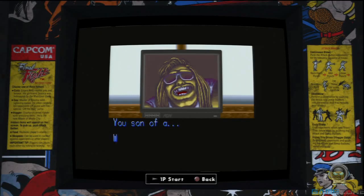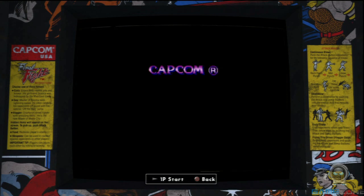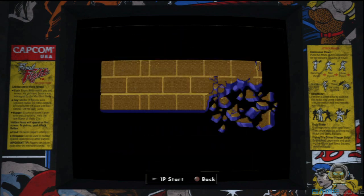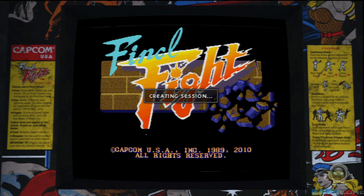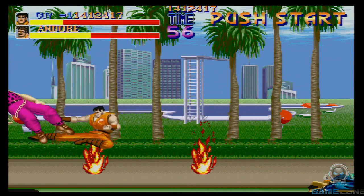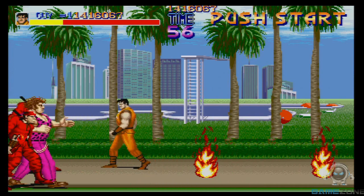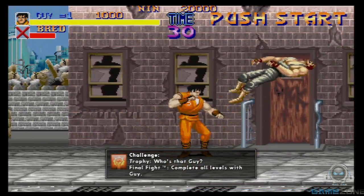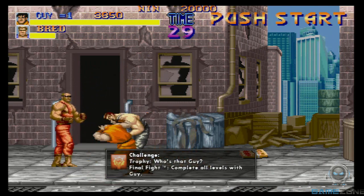Let's tackle Final Fight and talk about the different features in this collection. I already went into depth with this game from my K-Wing Reviews series a few years back, so I'm mainly going to be talking about the changes. The most obvious thing everyone is going to notice is Guy is in this game! Guy is one of my favorite Final Fight and Alpha characters — he's just such an awesome character. I mean, look at the guy, he's like a ninja with sneakers — that's awesome!